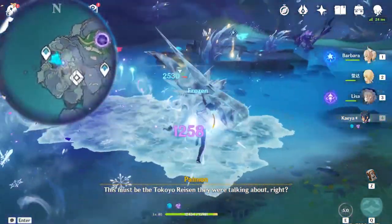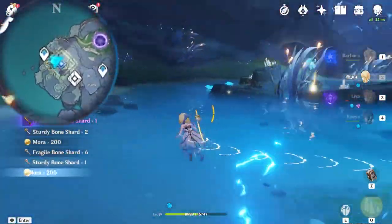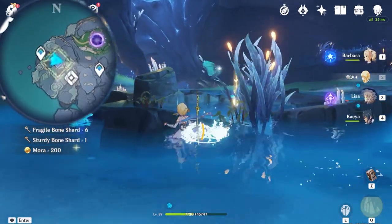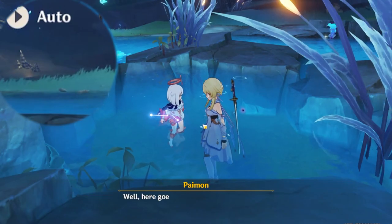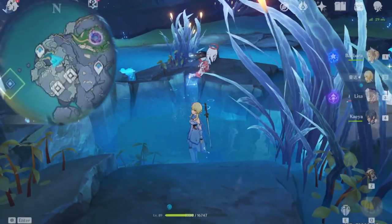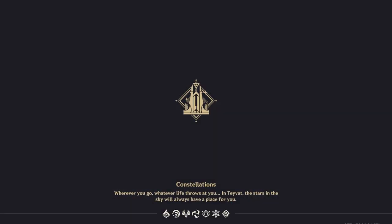Once you teleport to where I teleported, you have to defeat these drakes - or bishops as you call them. Inside is the water you need to collect. Once you have done so, you can go ahead to the mission marker to continue on the Lotus Eater quest, which is here by the entrance of Enkanomiya.